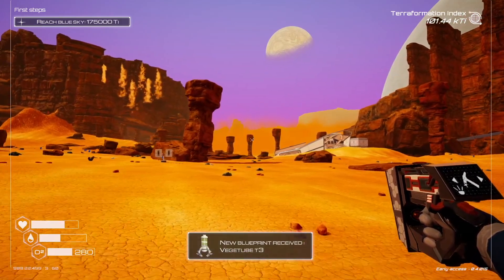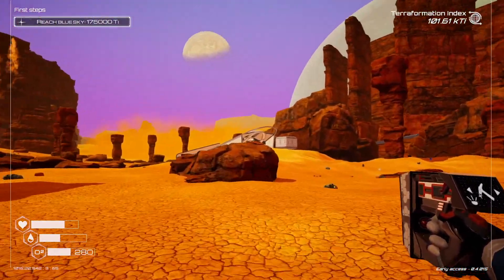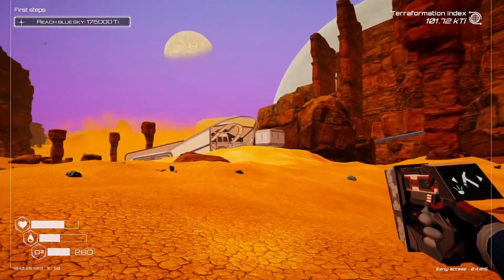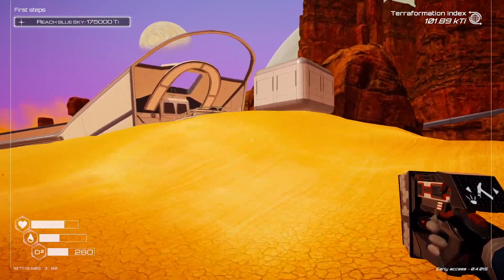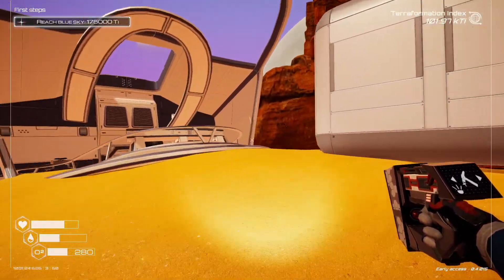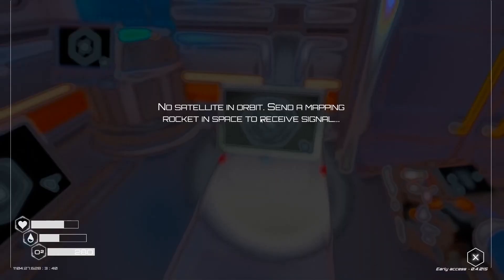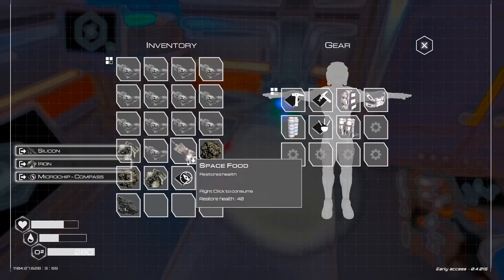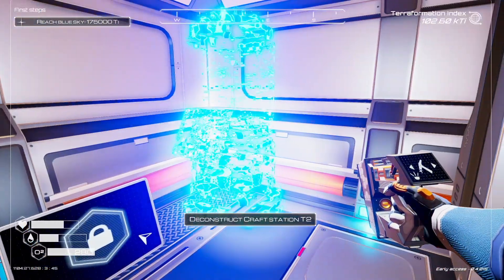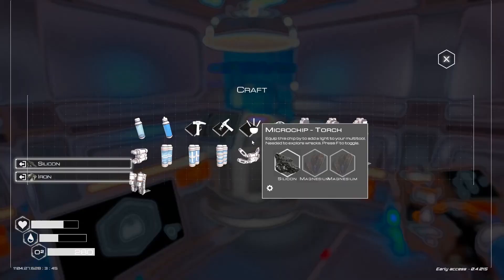We got a veggie tube T3 — nice. Yeah, we do have to eventually make a trip back so we can upgrade everything in our base. Now that I know we can get aluminum from anywhere, it's no longer a rare resource. Mapping — no satellite in orbit. Okay cool, so I took it apart and I want to keep my compass since that mapping is completely useless.